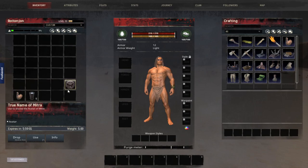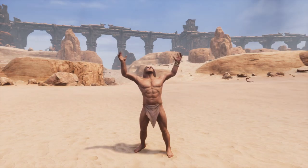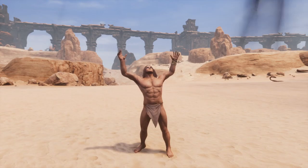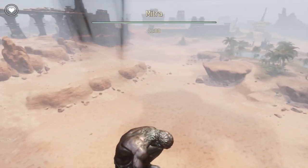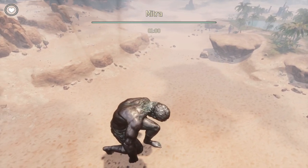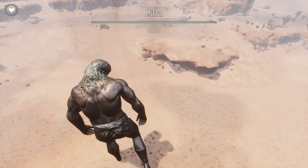We've already made our true name of Mitra, so we're going to summon the gods so I can give you a quick look at what each god looks like and what it does during its attacks. Here we have the god of Mitra. You control your gods the same way you control your character — forward, backwards, left, right — and your action key is your attack button.